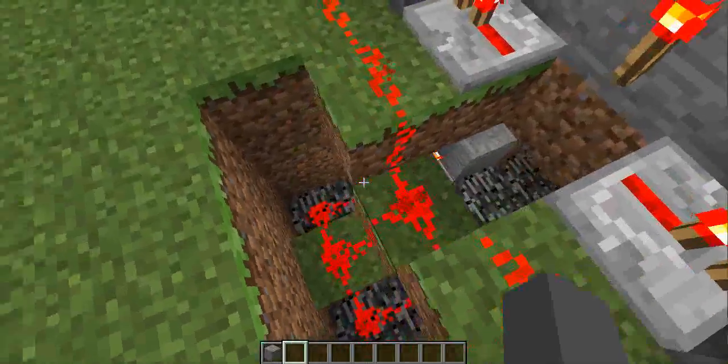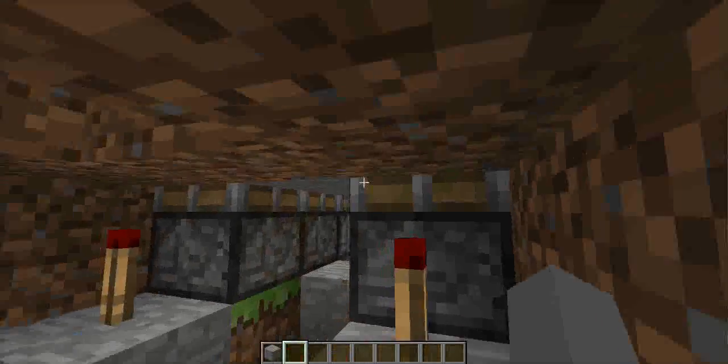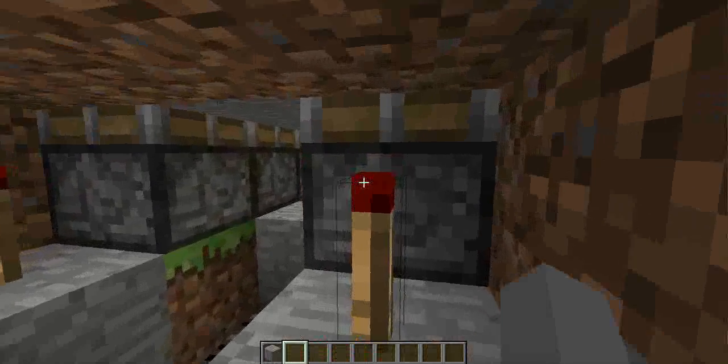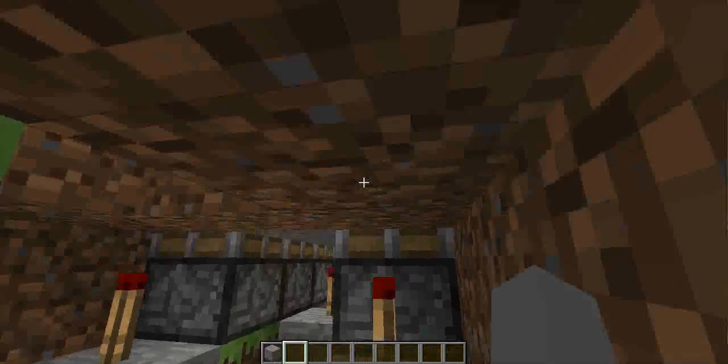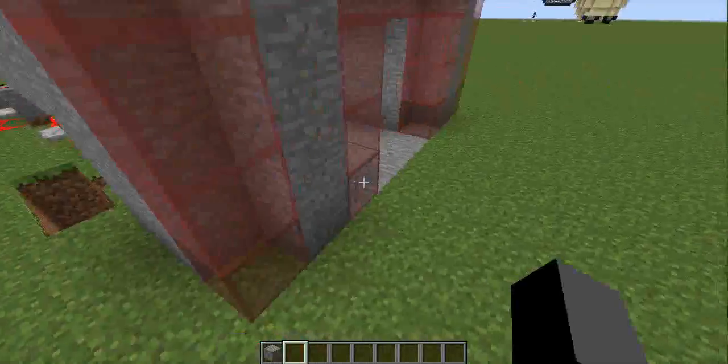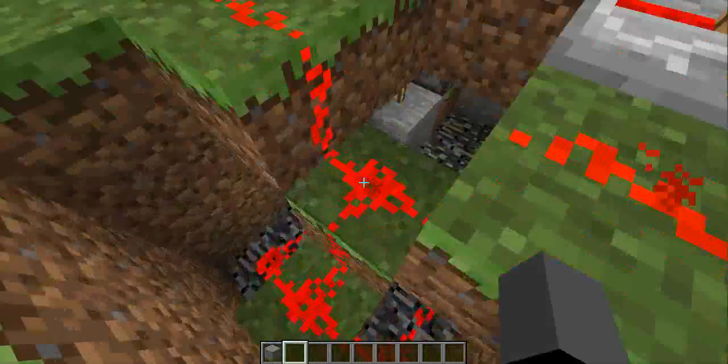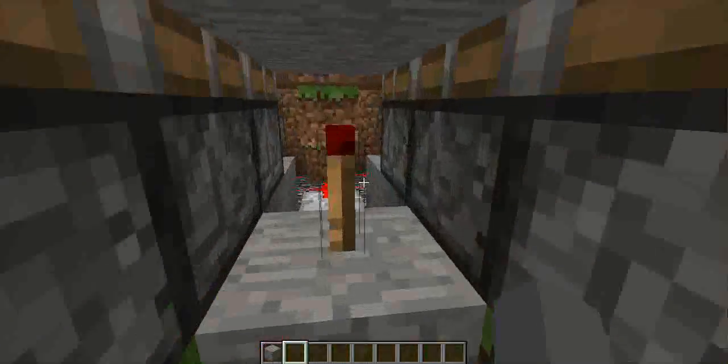These redstone can turn on, and what they do is connect up to these redstone torches, which turn on the pistons that go upwards to trap you in. Yeah, that's what they do.